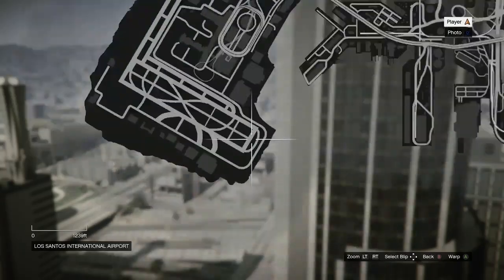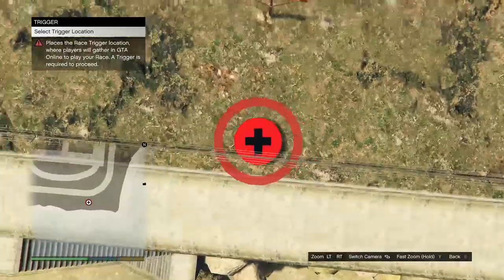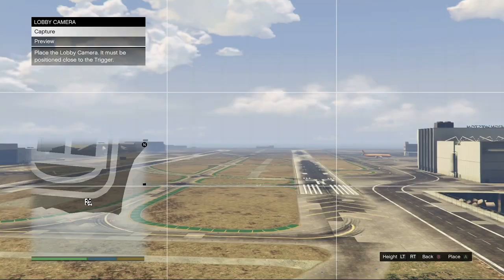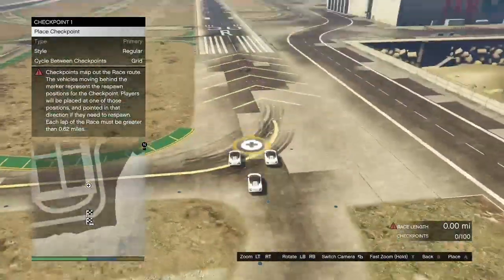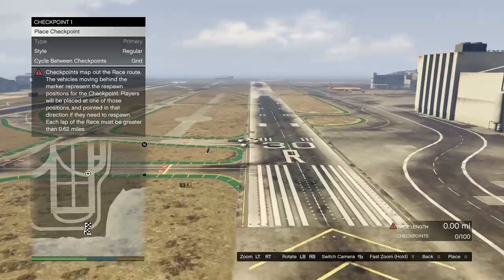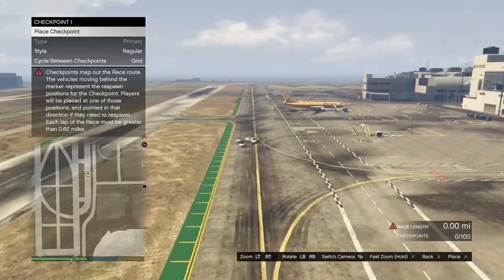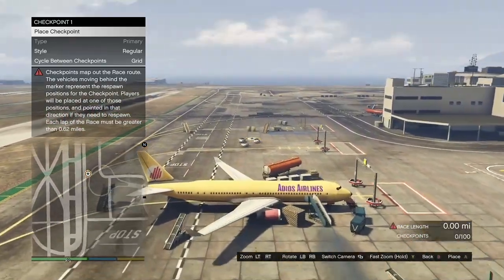Then hit your pause button, open up your map, and warp over to the airport. Once you get loaded in at the airport, hit B or Circle, click on Placement, click on Place Triggers, go ahead and place it down, click on Lobby Camera, take it, back out of that, and click on Checkpoint. It doesn't matter how many checkpoints you place down as long as the race is 0.62 miles or longer. Once you've made the race 0.62 miles or longer, hit your back button twice — it should give you the option to test out the race, and go ahead and test it out.